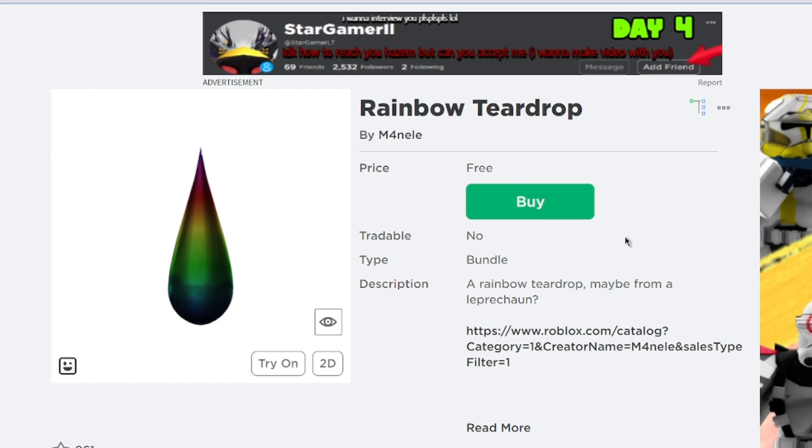Now the fourth item is the Rainbow Beardrop by Manel again. Let's go ahead and get this item.